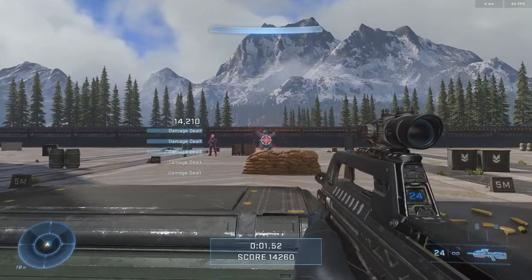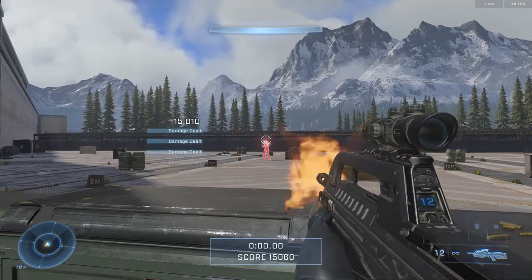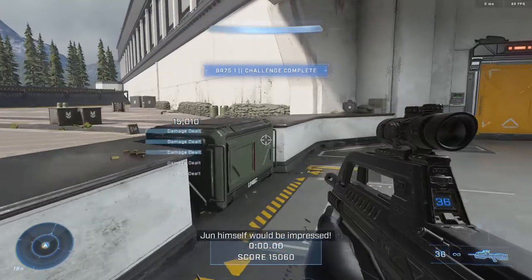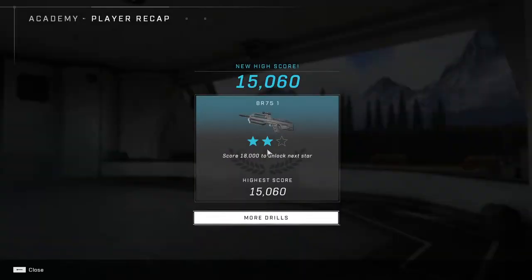You can even fire the BR without being zoomed in. Just fire it at a reasonable fire rate — do not spam it. Keep the crosshair on the enemies and strafe when using it at close range. Do not stand still with it, because then you're an easy target for a sniper.